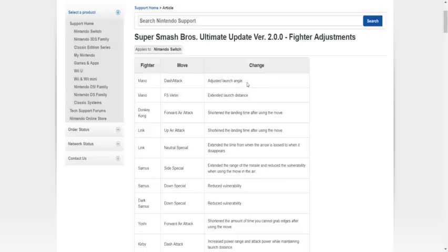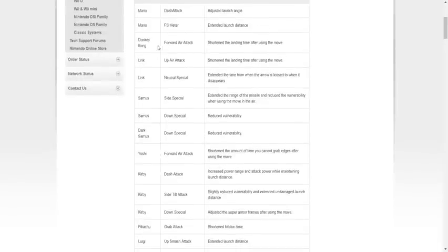Mario dash attack: adjusted the launch angle. A lot of people will be testing this stuff, so we'll see. Final smash meter — no one cares about that. DK's forward air: shorten the landing time after using the move — I'm assuming that's a buff. Link up air: shorten landing time, probably a buff. Neutral special: extend the time from when the arrow is loose to when it disappears — so they made it last longer, that's a buff. Samus side special: extend the range of the missile and reduce vulnerability when using the move in the air — definitely more of a buff. Samus and Dark Samus down special: reduce vulnerability — so that's a nerf.